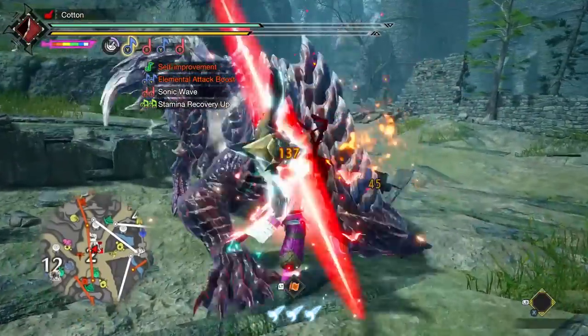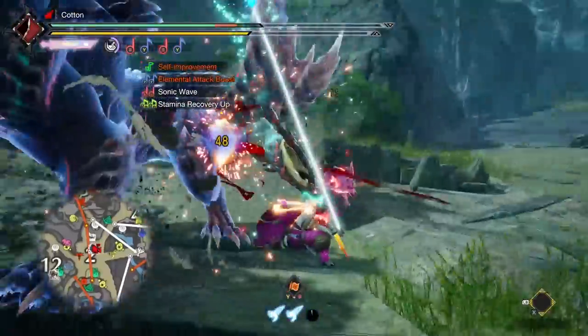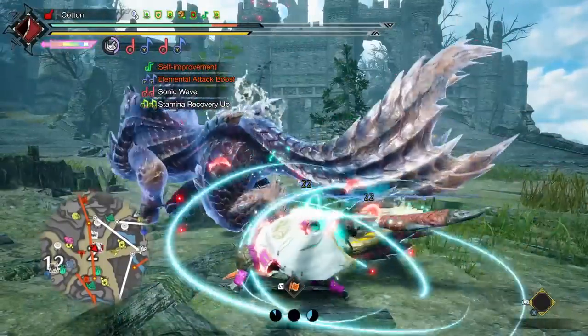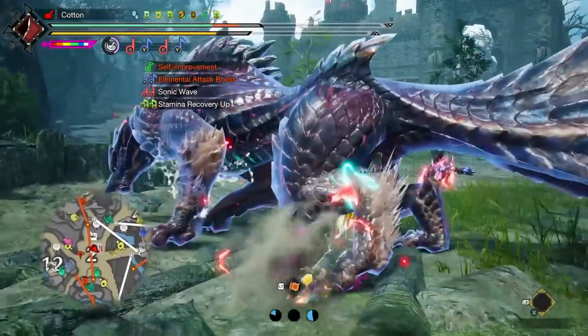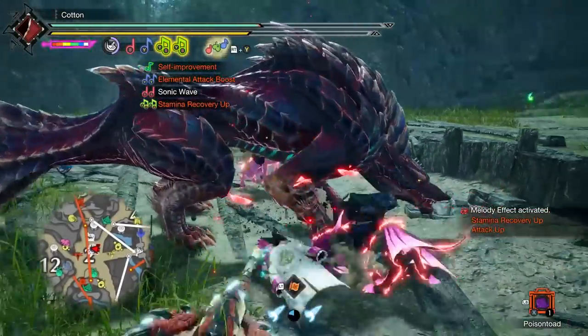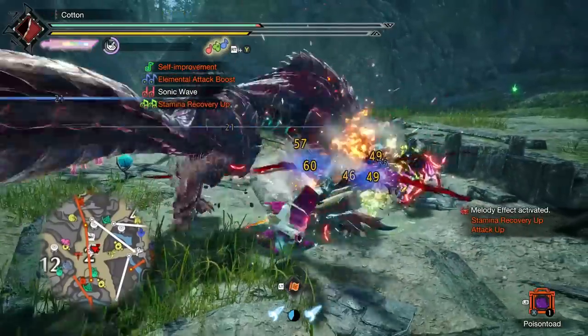That's why it's a good thing that every build today is built around Protective Polish. The main reason all of this works is quite simple: Hunting Horn benefits more from attack and element than it does from affinity, as affinity has no effect on shockwaves, which makes up anywhere from 40 to 50% of our damage. So instead, we focus on giving ourselves extremely high element numbers and extremely high raw attack, as well as focusing on sharpness — which also affects shockwaves — and mostly leaving affinity by the wayside.